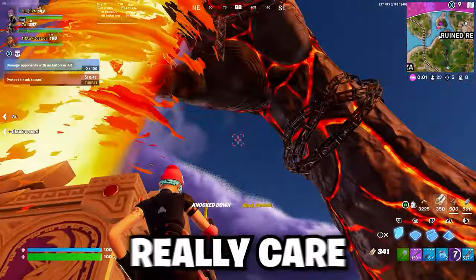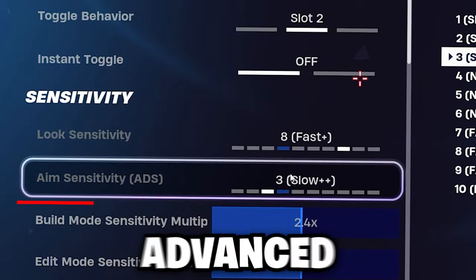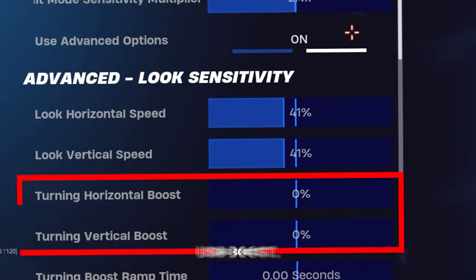Now for the only thing people really care about — my controller sense. I don't even know what quick weapon is but I heard it's trash. I use advanced options, so those don't matter. For my build and edit sense I use 2.4 in both, my low speed is 41, and I no longer use boost.